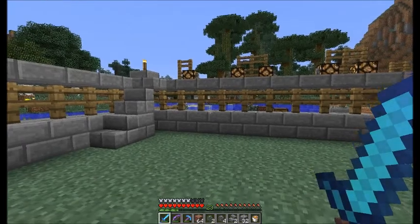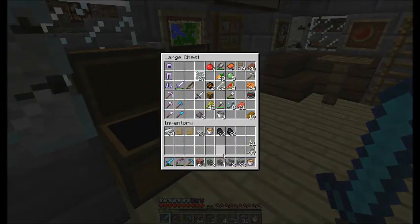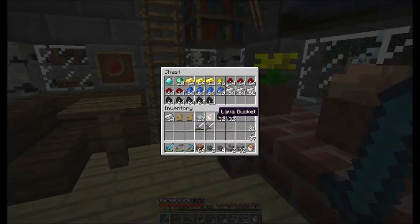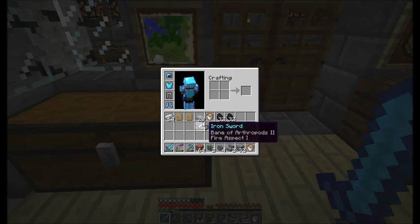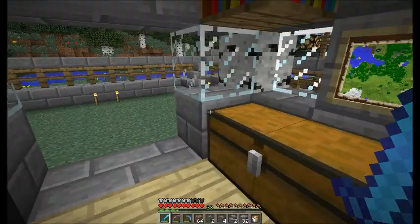We're going to make an anvil because we want to mix some items. For example, you have this enchanted iron sword and an iron sword not enchanted. In the old days you took the two swords - they had to be exactly the same - and put them together, but you only got a normal sword back. With anvils you can get the enchantment back.